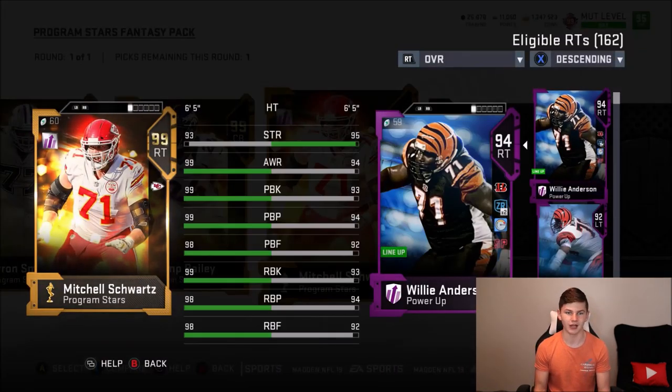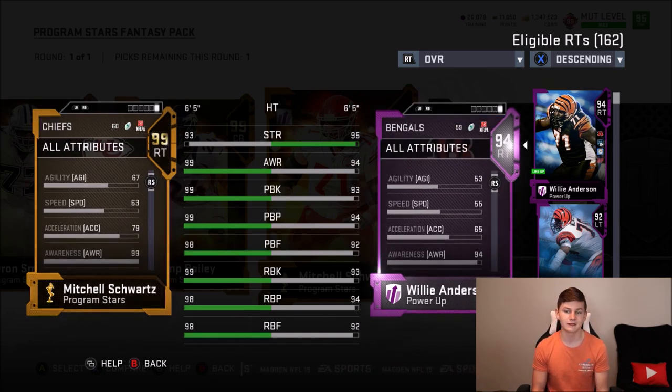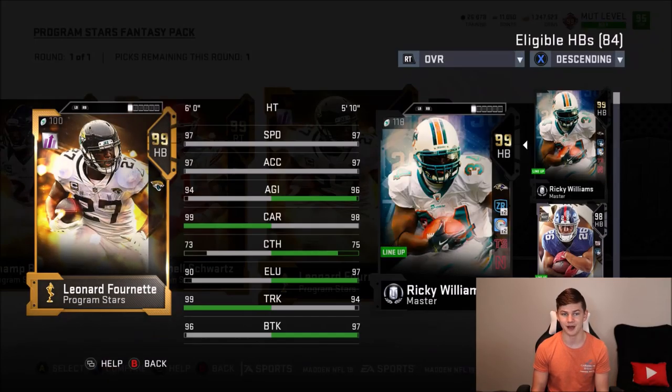Next is Mitchell Schwartz, another offensive lineman. He has 93 strength, and if you power him up he'll basically have 99 everything on the front of the card except strength. His agility is 67, speed 63, and 79 acceleration — but again, he's an offensive lineman.